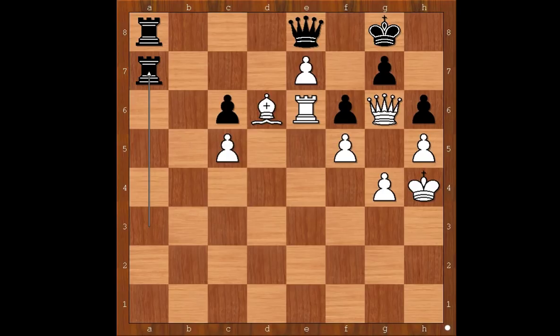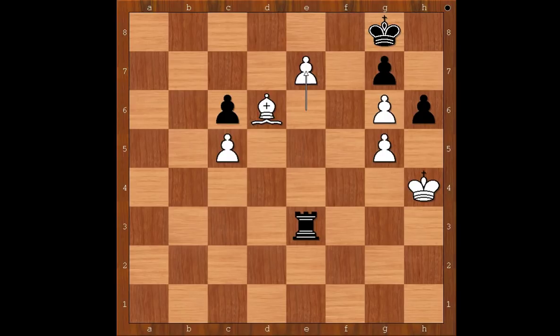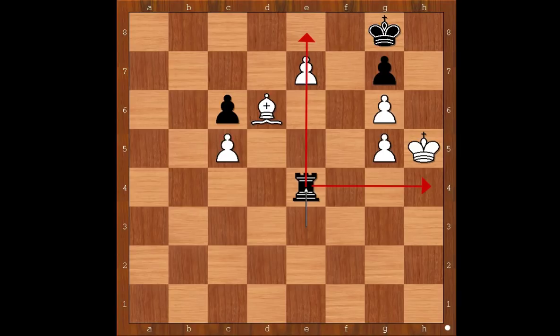Let's see what happens if rook takes on f6. One line goes like this: rook takes on e7, rook to e6, rook takes rook, pawn takes rook, queen takes on g6, h takes on g6, rook to a3, g5, rook to e3, e7, h5, king takes on h5, rook to e4 — draw.